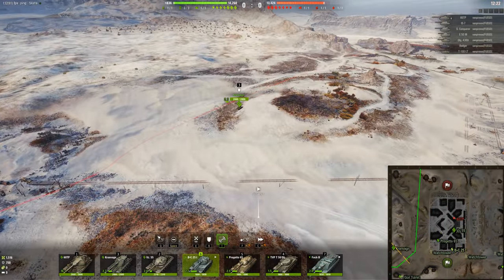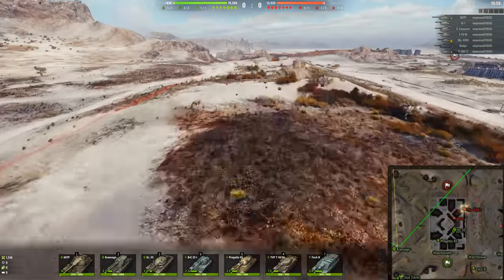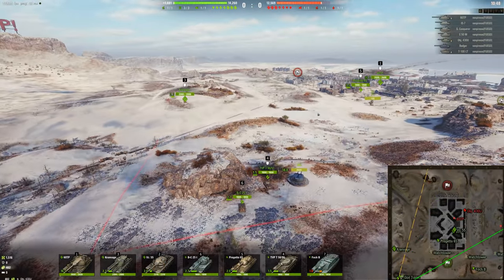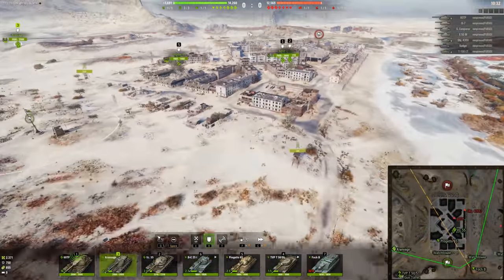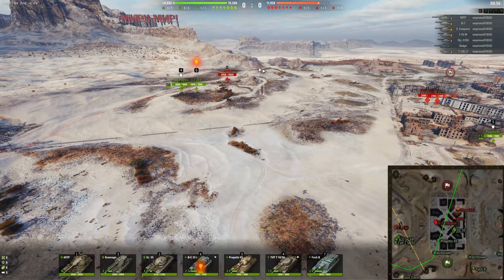Kron here gets YOLO'd — TVP will help him out. Now I decide: if they're not going to push this side, I will push this side with my Kron, TVP, and Bat Chat — just like last time. I've got homies in the city, they'll be fine. But they actually decided to push this way, so this is a bad situation for me — my tanks are in a crossfire, front and side.